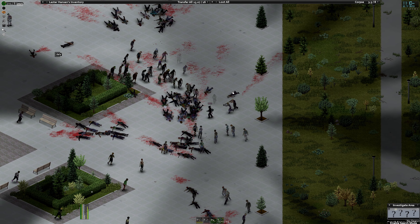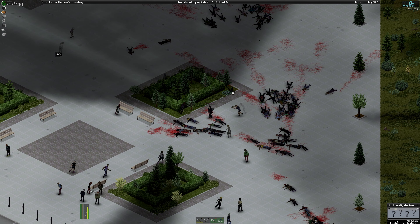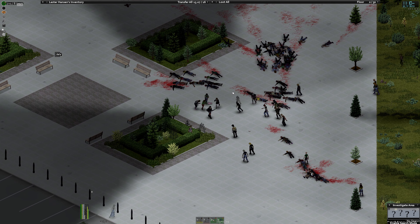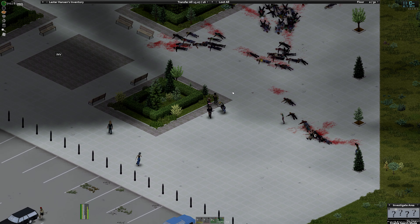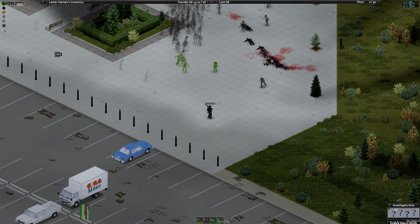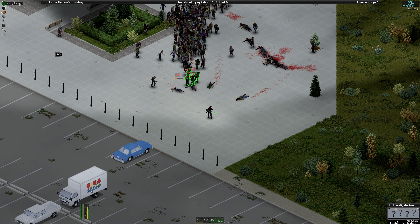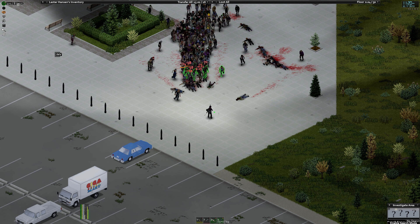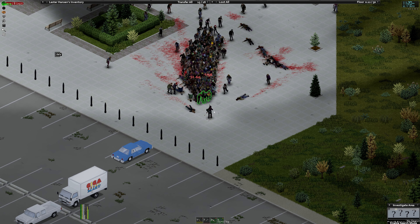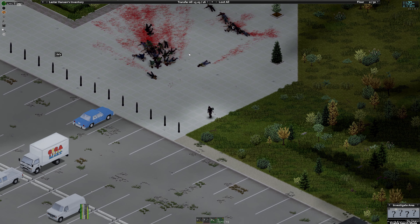What we'll do is swing south, because they're all directly behind me at the moment — well, most of them are. Let's sprint now, step out ahead, spin around, aim. That's better. Empty. This is a lot better. I'm just going to keep dragging them south.